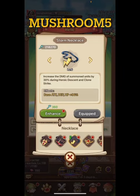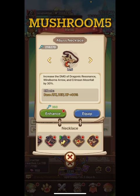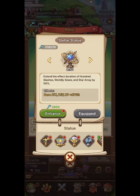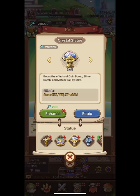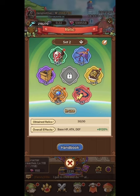On the Storm — this is the necklace. You want the Storm Necklace, which is going to help out your summoned units and your clones. The next slot is sort of up in the air — it can increase the ability of those three new skills. Then you want Stellar Statue, which is going to increase Star Array. If you don't have Star Array, then use Time or Crystal and increase the Meteor or the Dazzles instead.